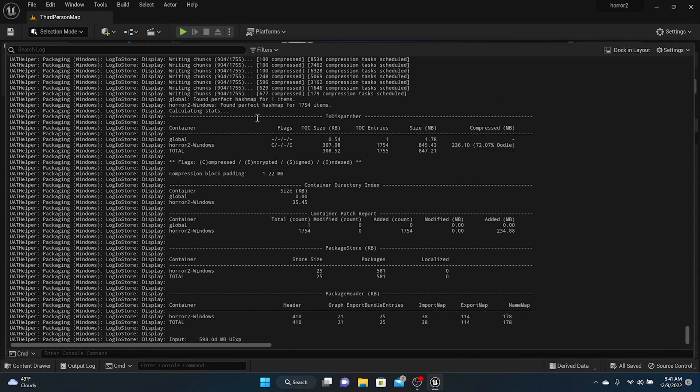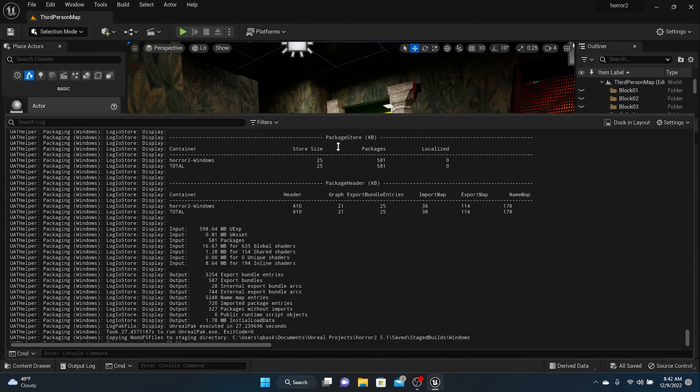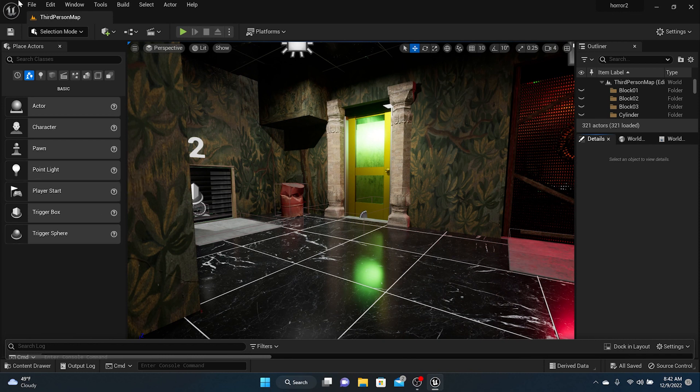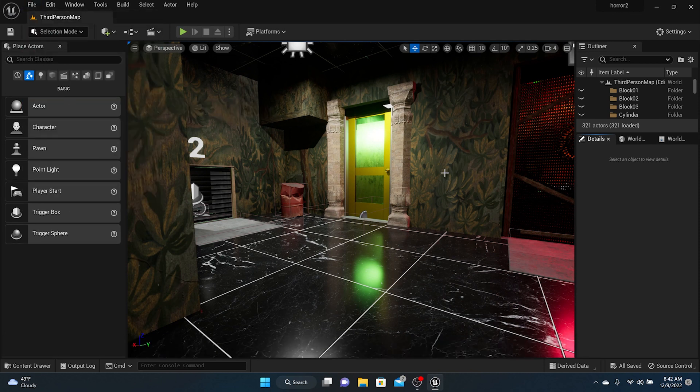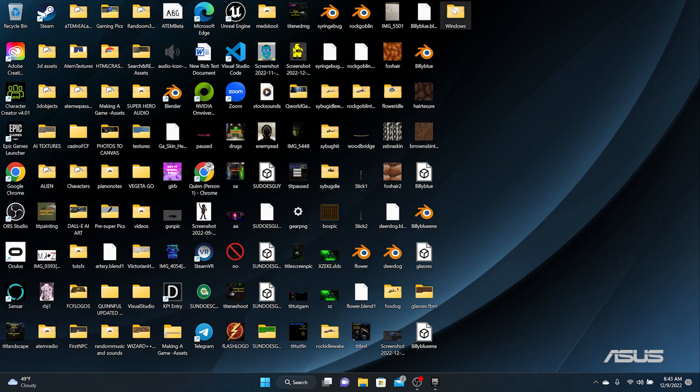Once packaging is finished, you'll see all that matrix code, but the most important things to look for are: 'stage command completed,' 'package command started,' 'package command completed.' Most importantly, you want to see 'exit code equals zero — success.' As long as you see that and hear the charm sound, you did it right and your game is packaged. You can close down Unreal — save everything and close it.